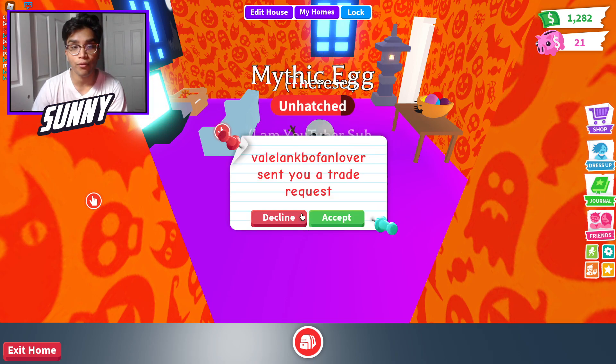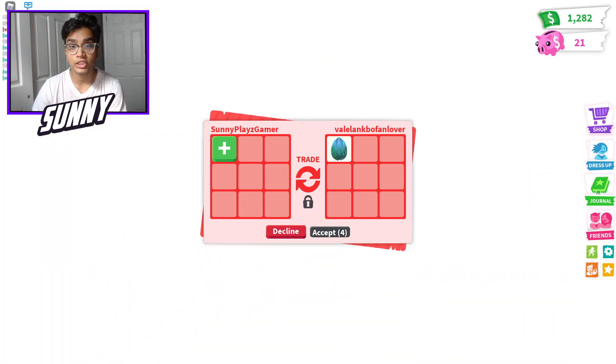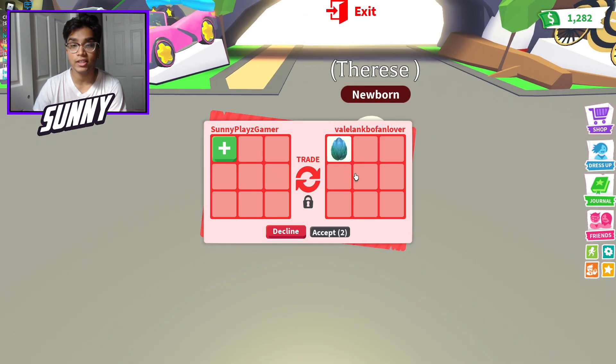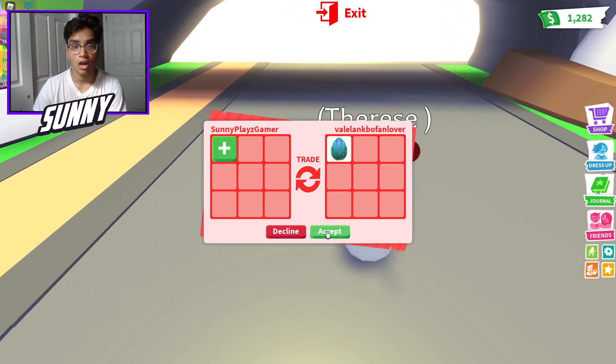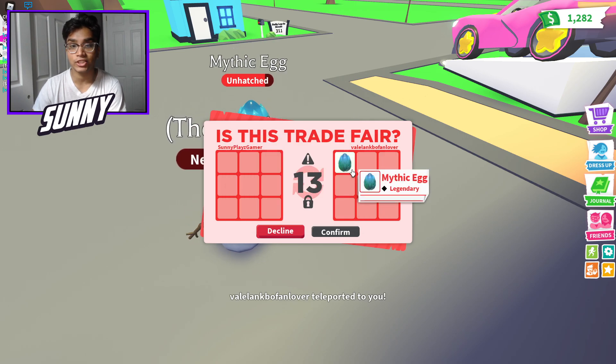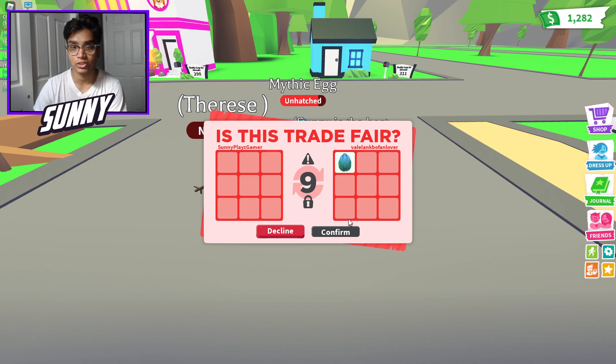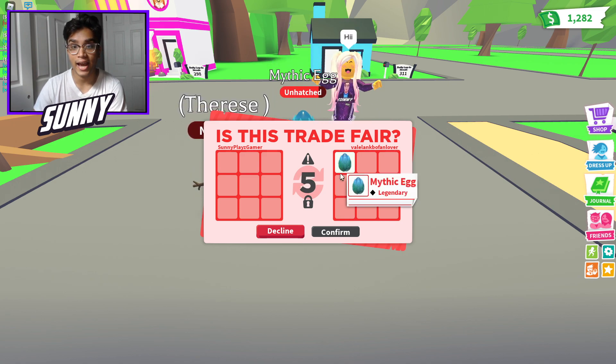It's the month of September, so hopefully someone's actually trading me real quick. Let's go outside. She's giving me a mythic egg — oh my goodness, guys, we're going to hatch another one. No, I'm just kidding. Wait, that's hers. It's about to hatch. Let's see what we can hatch. I thought that was my mythic egg.